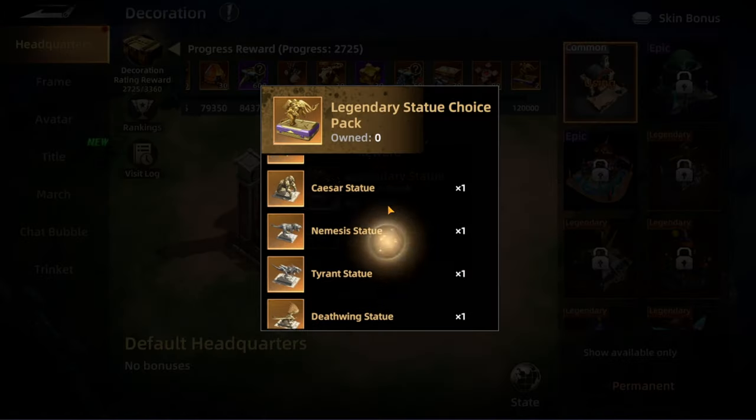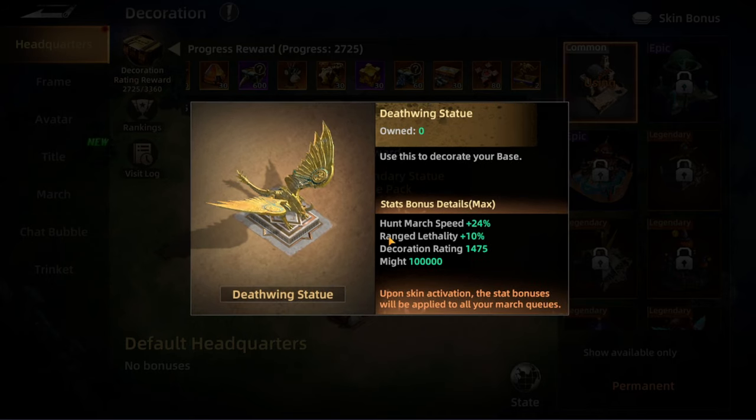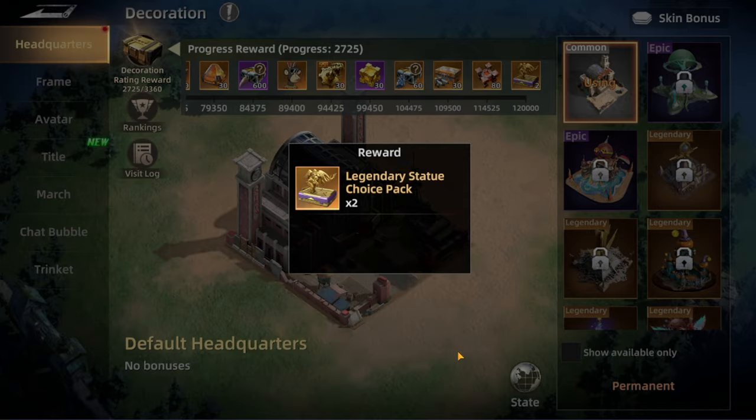Other statues give you even more. Deathwing, for example, increases march speed by 24%, ranged lethality by 10%, and decoration rating by 1,475 with a mighty value of 100,000. If you get even more statues you can upgrade them, further increasing march speed, which will really help you out big time.